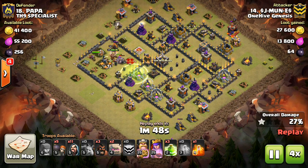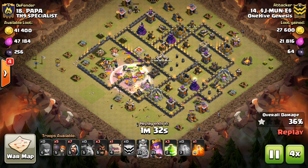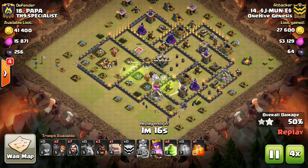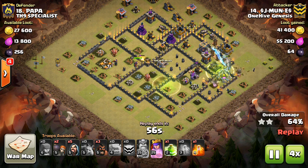Wizard towers do a lot of damage to a big group of hogs, especially when they're not under heal. They make it easier for point defenses to pick off the less healthy hogs.